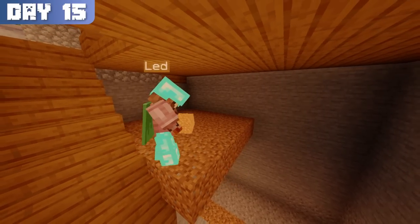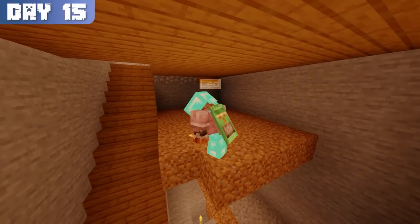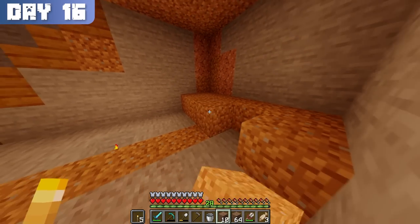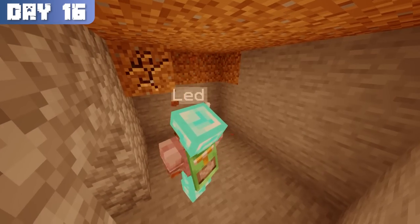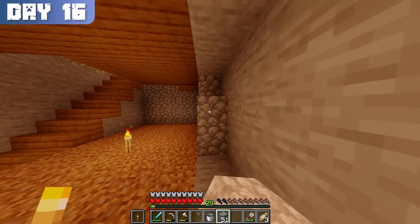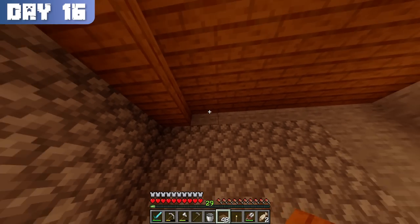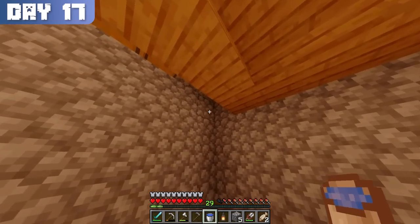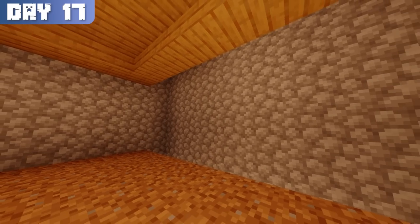Now that everything felt homier, I started working on a potato farm since I was currently surviving off of fish scraps. I made a couple of dirt platforms where my old tree farm was as a base for the farm, then threw up a small smelting room next to my nether portal. Unlike my tree farm, I turned the walls into cobblestone and fixed up the roof to make the area feel cozier. This carried into day 17, where I used a waterfall to moisturize the dirt and because I thought it looked cool.